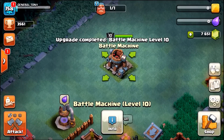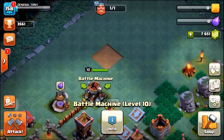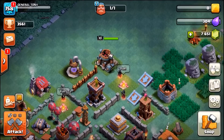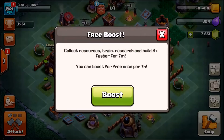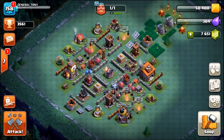There we go — a level 10 Battle Machine! We started with 18,773 gems, so it cost us over 11,000 gems to take him from level 5 to level 10. That's about $80 — so this episode has literally just cost me $80. If you think I wasted my money, leave a like; if you think he was worth it, comment 'Tony Rules' down below.